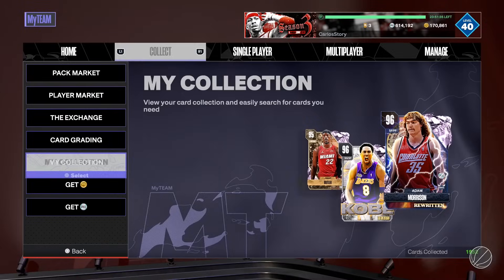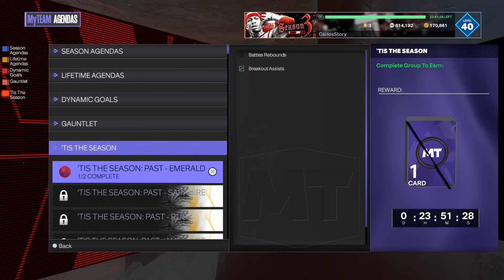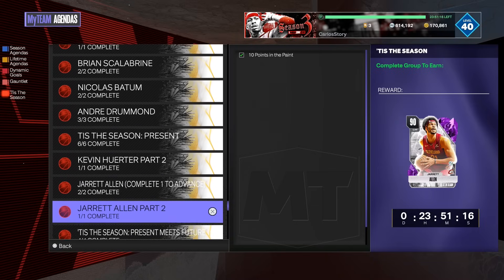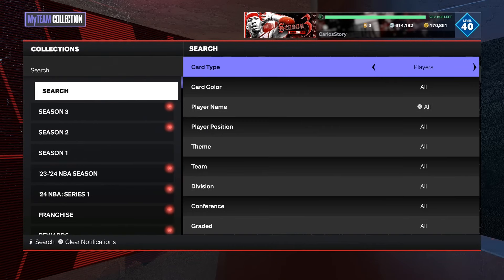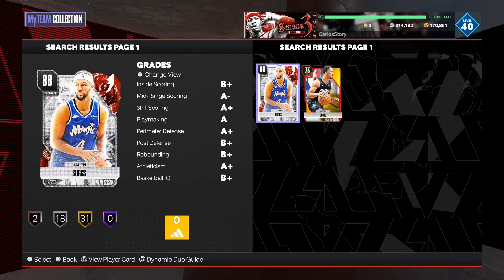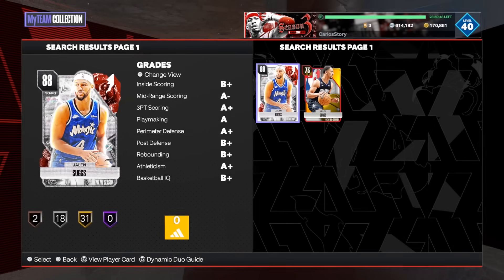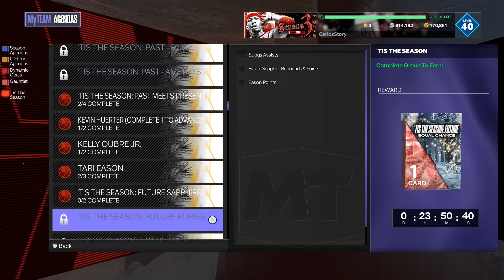Look at that timer — 24 hours to go. You want to complete every single agenda in Tis the Season. Get the free players, get the equal chance packs, but mainly focus on getting Jalen, the best reward card in these agendas. 2K gave him a really good duo — they both become diamonds. France becomes a diamond, Jalen becomes a diamond. I use them on my no money spend squad. All those players are expiring, so get it done now.